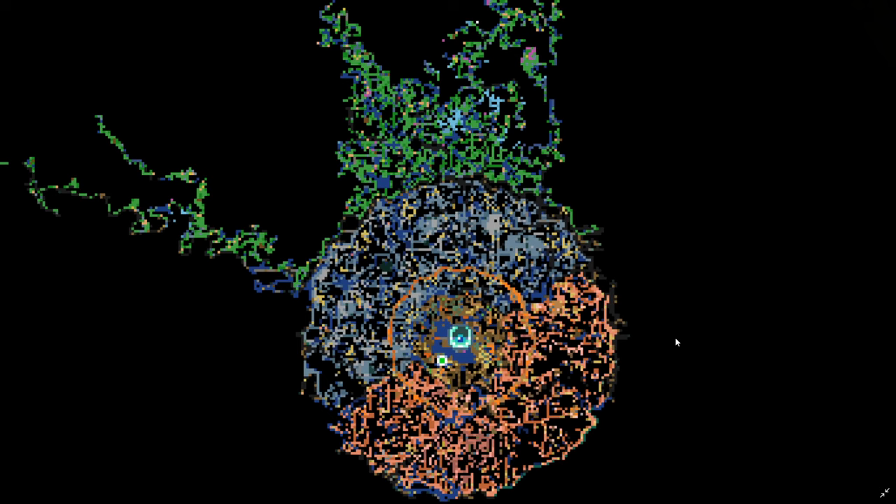Locating the six bosses in Core Keeper is pretty easy if you know where to look for them. Let's quickly take a look at how the map is set up, and that's going to make finding them much easier. When you spawn into your map, it's going to be procedurally generated. You're going to spawn into the core, which is this area right here.